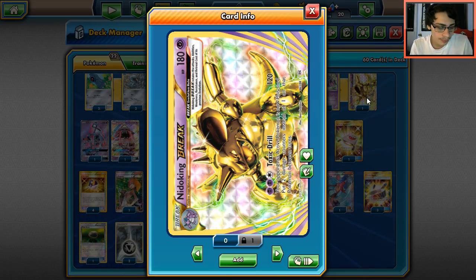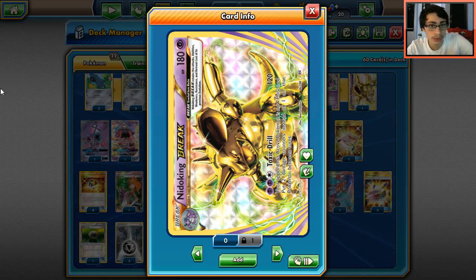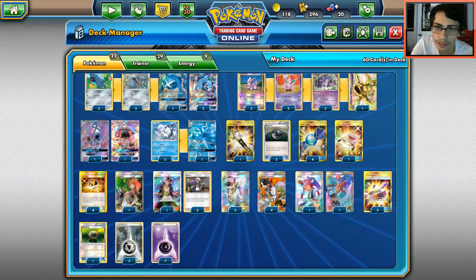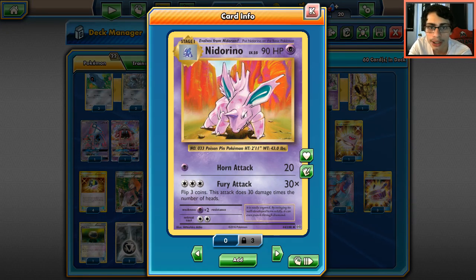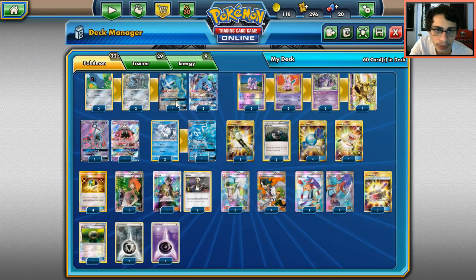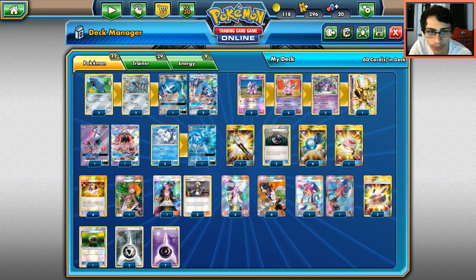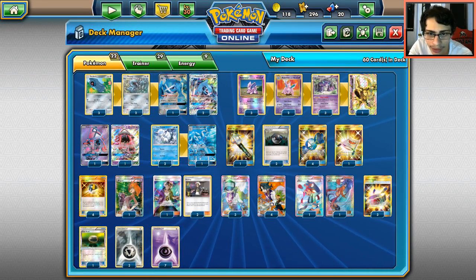Nido King's base 150 HP is pretty weak, so the BREAK's extra HP is welcome. We run a 3-2-3 Nido line — the two Nidorino are in case we need to evolve them — but Rare Candy will be our best friend. By the way, this Nidoran looks more blue than purple. Rotation helps since N is not as reliable as it was, meaning Algorithm is actually a little more reliable. If you pull off an Algorithm, it could be game over for your opponent.